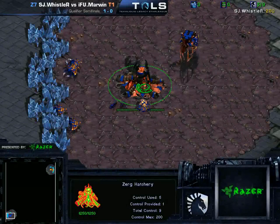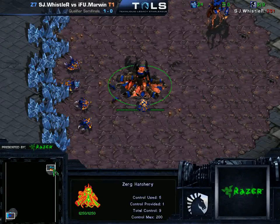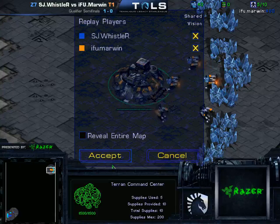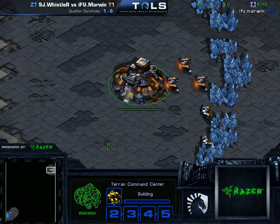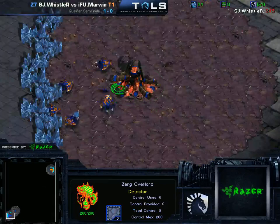Here we are in game number two. At the bottom left, as the Blue Zerg, we have SJ Whistler. At the top right, as the Orange Terran, we have IFU Marwin. The map once again is Match Point, a two-player map. Awesome game last game.